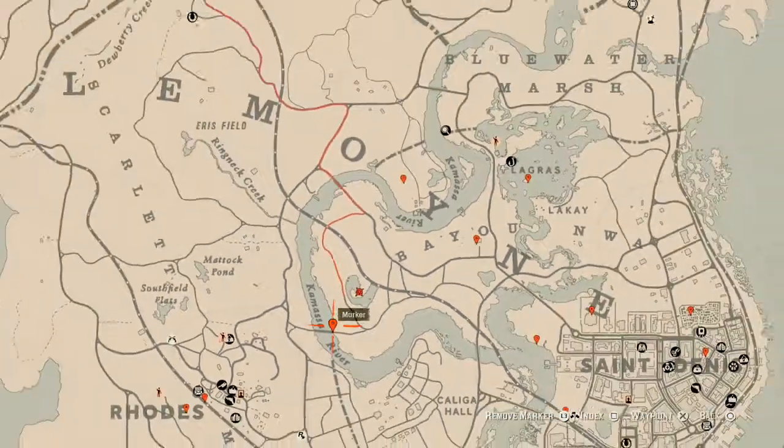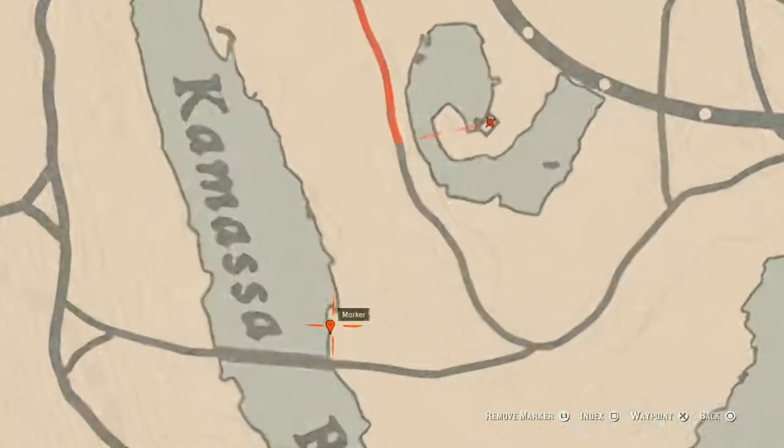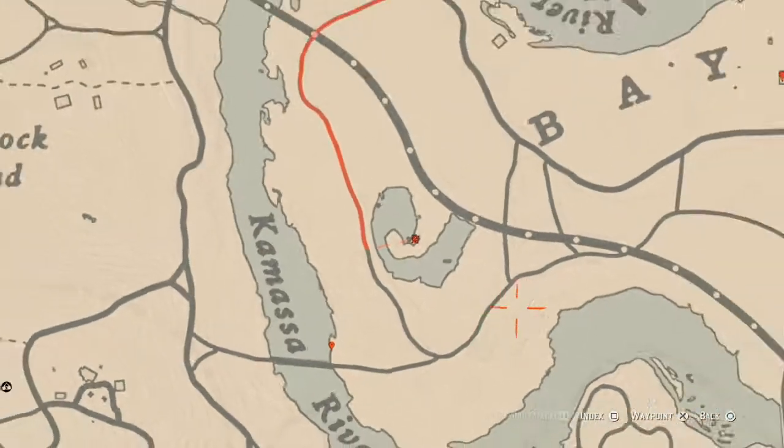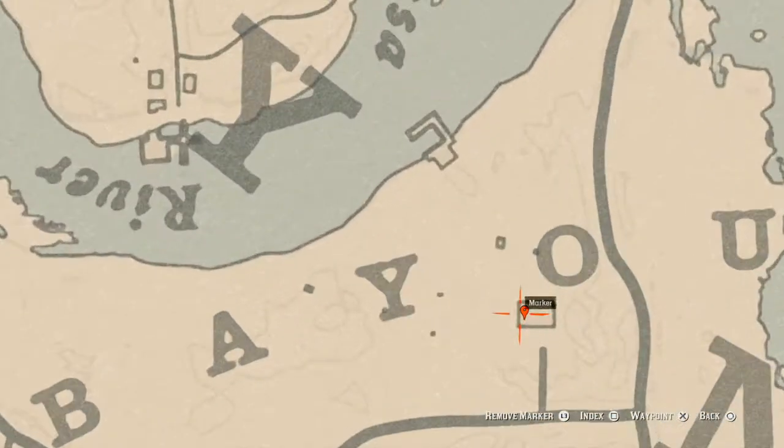At this location along the Kamasa River you'll get another random flower. Come over here with your metal detector — look between trees and tree stumps because that's a good hint to where you have to be. The metal detector gets faster the closer you are and slower the farther you are from the item you're digging for.